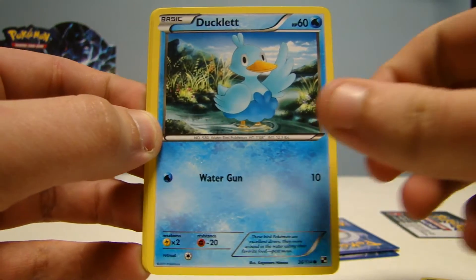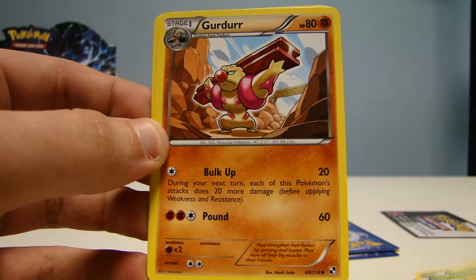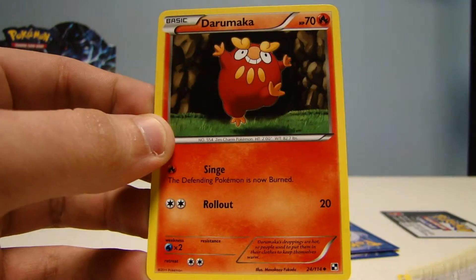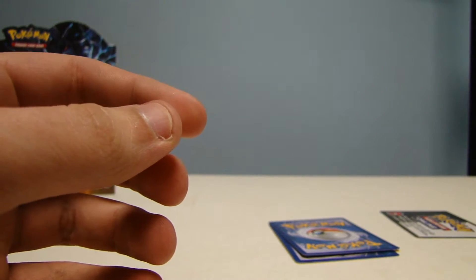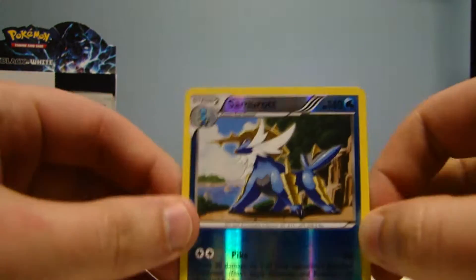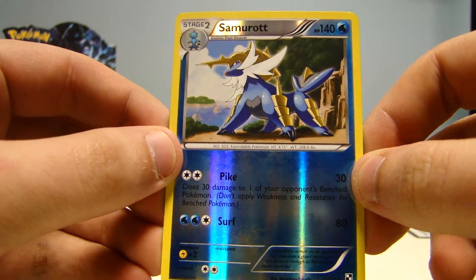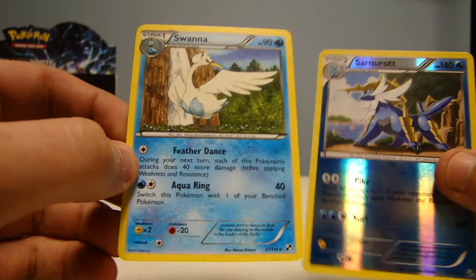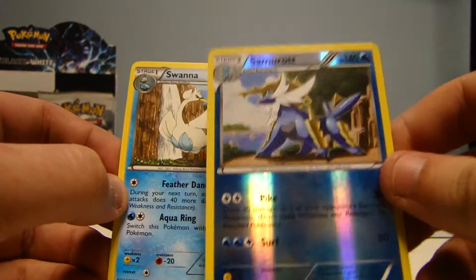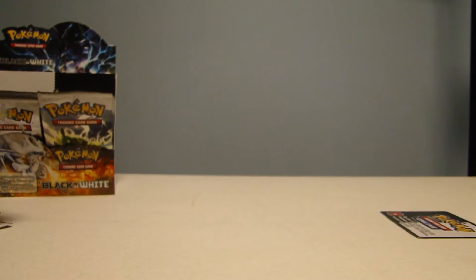So we start off with Timber, Ducklet, Petov, Joltik, Deerling, Gerder, Professor Juniper Supporter, and Darumaka. Our reverse is a Samurott — excellent! Love Samurott, very very cool. I haven't gotten a Swanna yet. Two areas of Zoid is nice. Wish I got the hollow version, but it's okay.